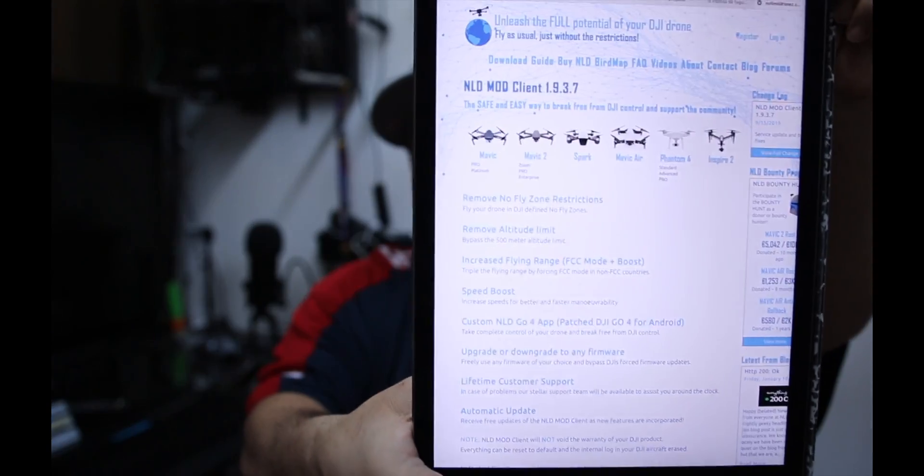This has been out for a while — it's called No Limit Drones. I'll put the website in the description. You can hack into your Mavic or whatever drone you have — it doesn't work for all drones, so go to the website and check it out. It gives you a mod client which is free, allowing you to downgrade firmware. On the Mavic 2, it has to be on firmware dot 400 — if you've got dot 520, which is the one they just pulled down a couple months ago, you're out on the Mavic 2. But if you've got dot 400 or under, check your firmware.